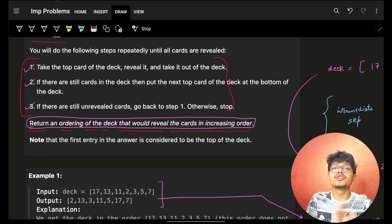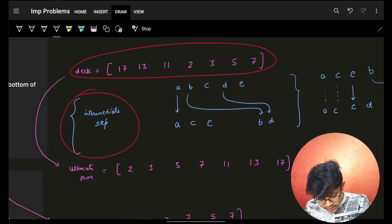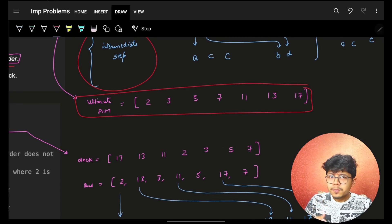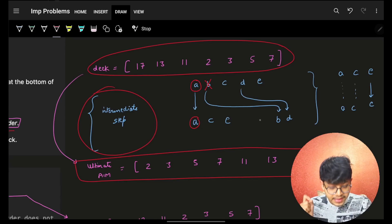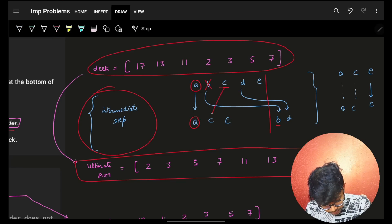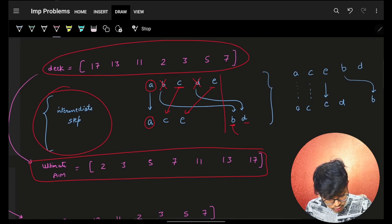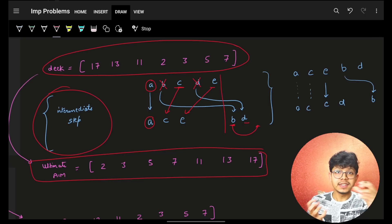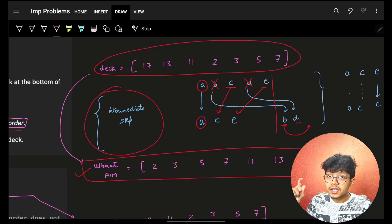So basically, ultimately in the end after performing these steps, the cards should be in increasing order. Initially you will be given some deck of cards. Now you have to perform some intermediate steps they have mentioned. The steps are: you take a card, then the next card you place it at the end of the entire pattern. Then again you take the next card and place the next one at the end. This is the pattern which you have to follow, and our ultimate aim is to get the final result in sorted order.